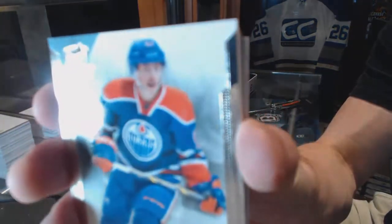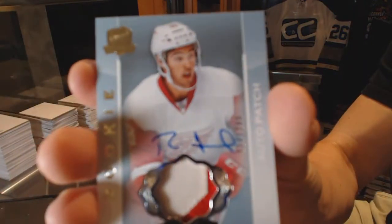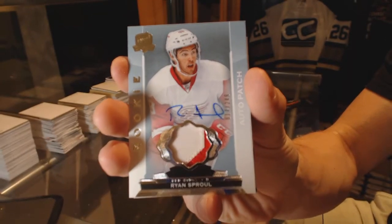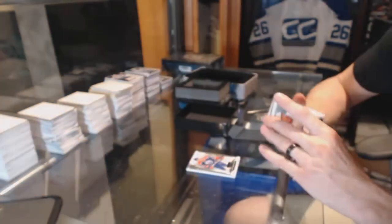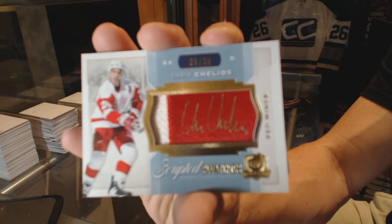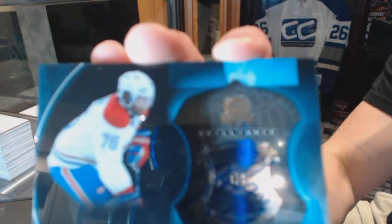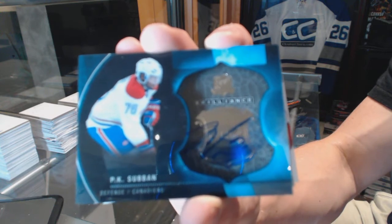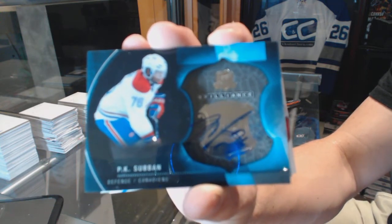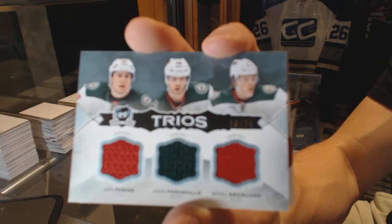Base card number 249, Ryan Nugent-Hopkins. We've got a two-color rookie patch auto, number 249, Ryan Sproul. A two-color scripted swatches, number 5 of 35, Chris Chelios. A 12-13 brilliance autograph, P.K. Subban. Trios triple jersey, number 10 of 25, Zach Parise, Jason Pominville, and Mikael Granlund.